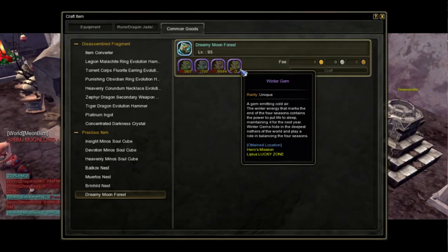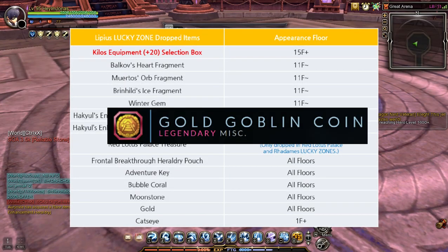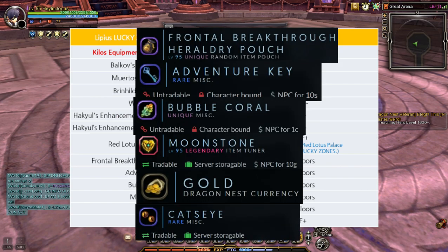Winter Gem is used for crafting the Dreamy Moon Forest Dual Jade Hammer. You can sell Winter Gem in the Trading House if you need gold, but I recommend selling it if you're a new player. Next is the Gold Goblin Coin, which has a very low drop chance, so don't expect much. Next is the Hakuul's Enhancement Heraldry Flowering and Full Bloom Stamp. Next is the Red Lotus Palace Treasure — they have a low drop chance and can only be dropped from Labyrinth 13 or above in the Lucky Zone dungeons of Red Lotus Palace and Radoms. Next are the Frontal Breakthrough Heraldry Pouch, Adventure Key, Bubble Coral, Moonstone, Gold, BST Points, and Cat's Eye.